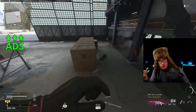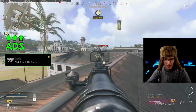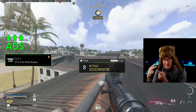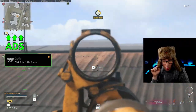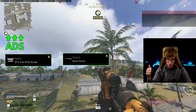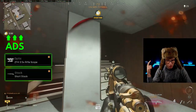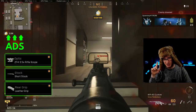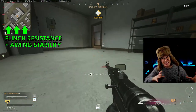For maximizing ADS speed I'm using the 3.5x scope — it's overpowered because it gives you basically instant aim-down-sight speed, no glint, amazing visibility, and it's the only scope you can hold your breath with for longer range shots. The short stock also boosts ADS speed, sprint-to-fire speed, and movement speed. The leather grip is important as well, giving a bonus to ADS speed and aiming stability.